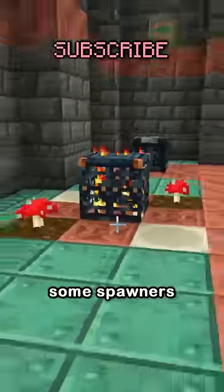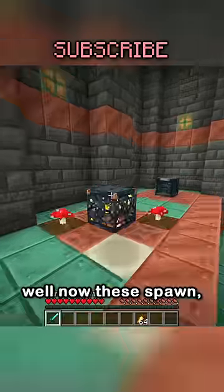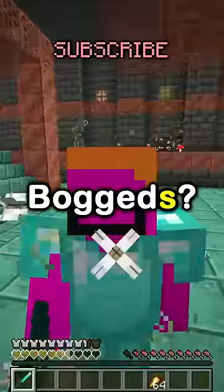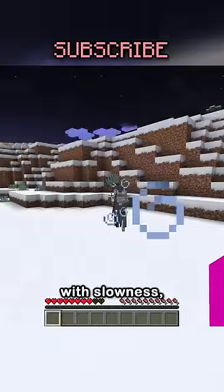So in Trial Chambers, some spawners would spawn a skeleton holding and shooting a poison arrow. Well, now they spawn Bogged — which are pretty much just skeletons that shoot poison arrows, just like strays with slowness.